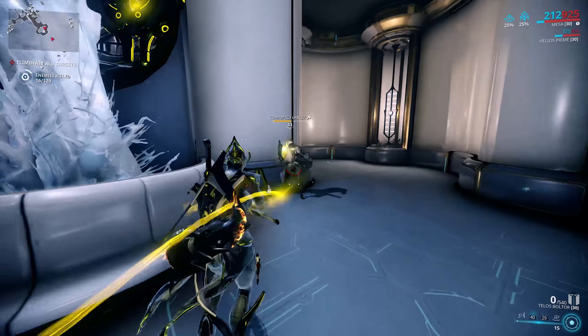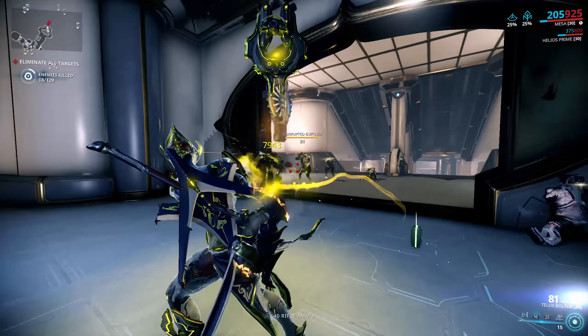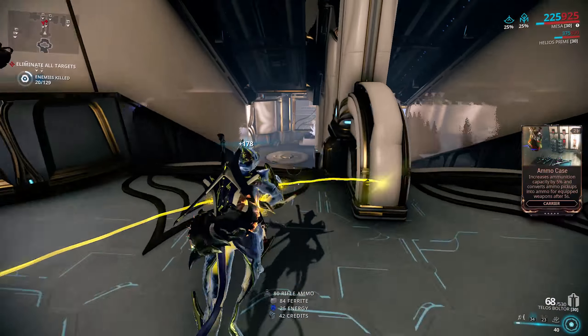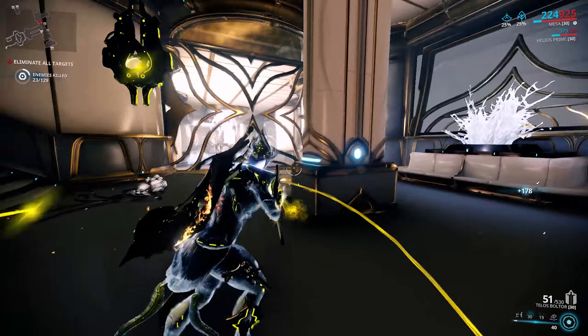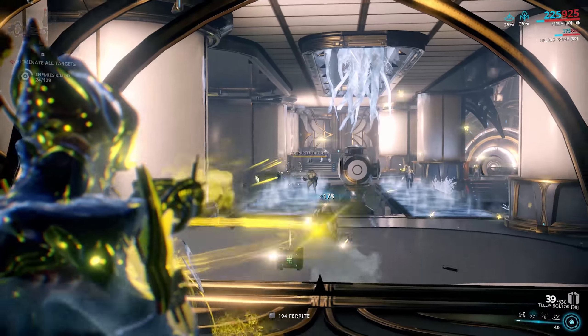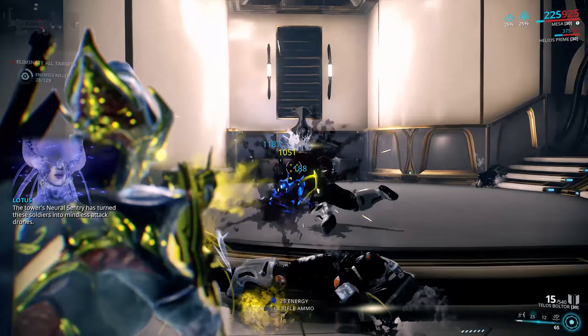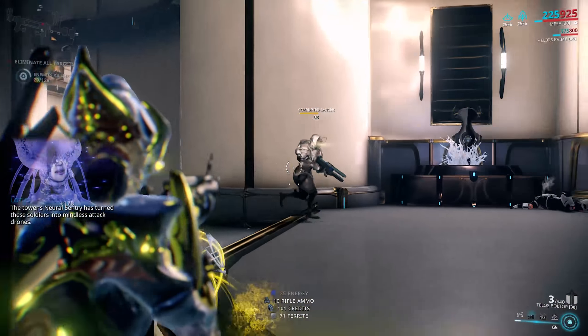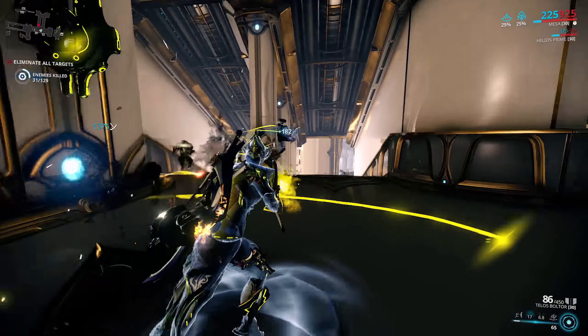I decided to start with some of the higher mastery rank weapons, and that is the Syndicate Primaries. This video is going to be on one weapon I've actually never done a video on because it was so uninspiring and kind of rubbish, but in the balance pass it got a huge buff — and that is the Telos Boltor. You can buy it from the Arbiters of Hexis for 125,000 standing, or from Trade Chat for Platinum. It requires a mastery rank of 12.